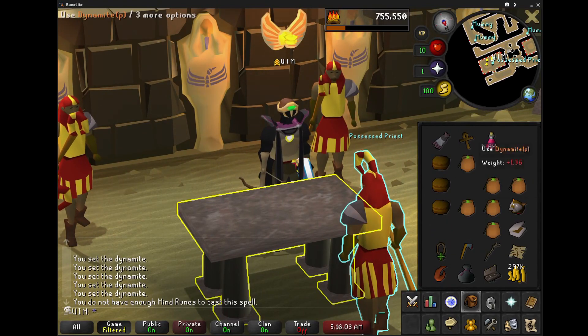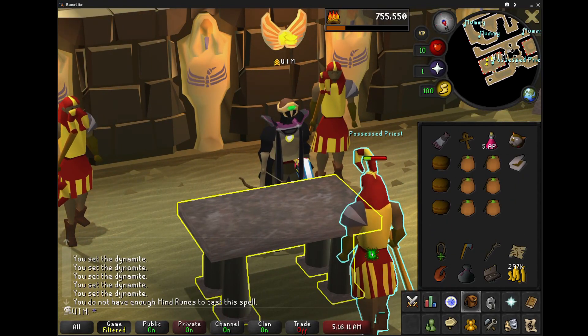As you can see, the poison is proccing the Possessed Priest down, and eventually I'm going to get the kill, which is such a relief.